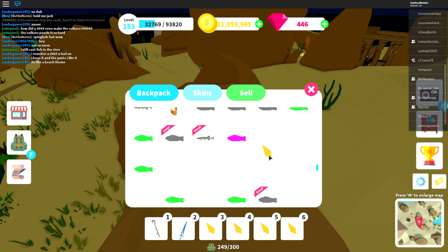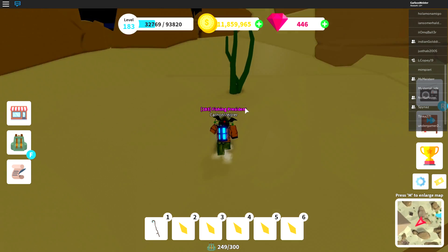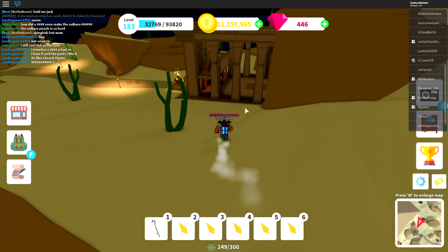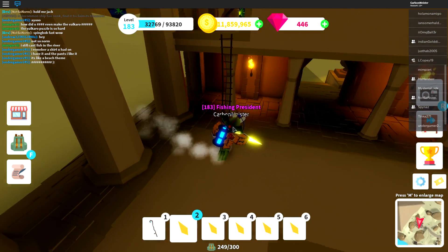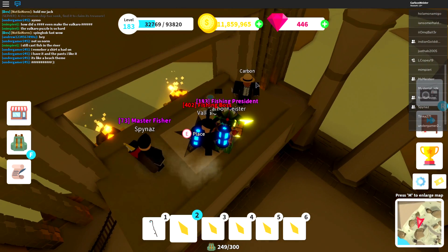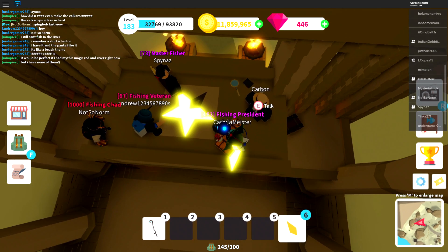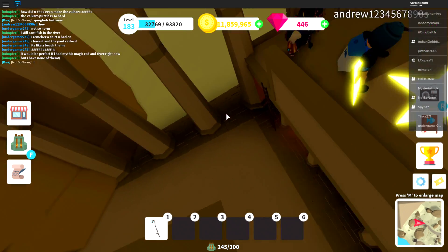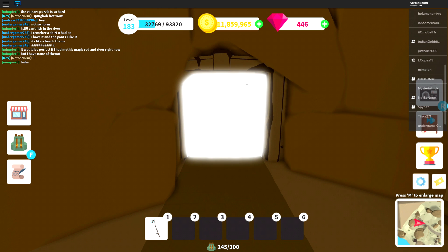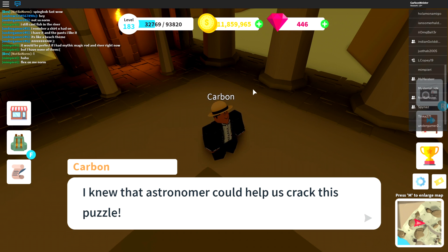Now that you've gathered all five shard pieces, head back to the pyramid and go to the star on the floor. Add every single shard piece to your hotbar at the bottom of your screen — slots one through six where you'd normally put your spear or fishing rod. Hold each one in your hand, one by one, look at the star on the floor, and it'll prompt you to place it down. Once you've done all five, the pyramid will be open and the fun will begin.